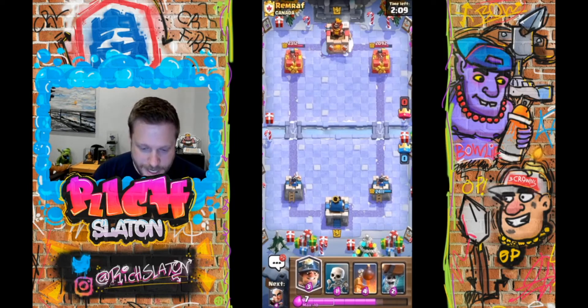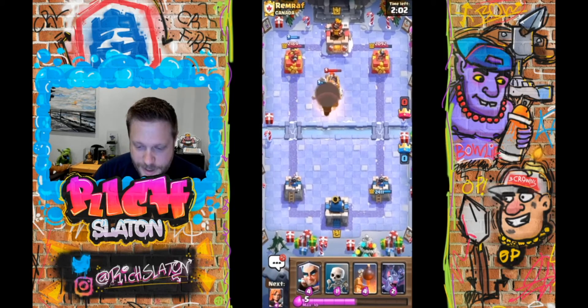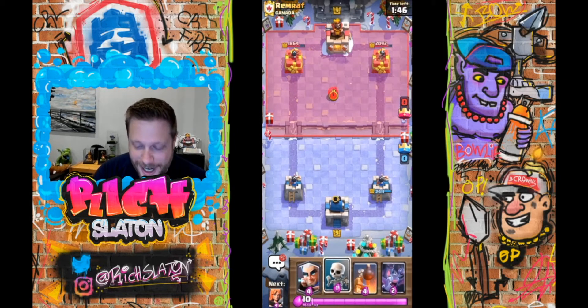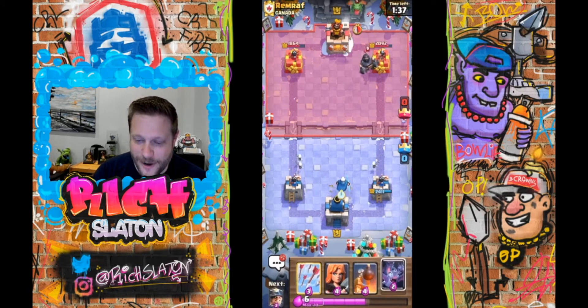Let's just go ahead and go Miner Wall Breakers — keep some pressure going. Bomb Tower is gonna be a little annoying, but we get some good damage out of it. Taking him down to 1864 HP — the year that Jack Daniels was invented, probably not. I think 1864 is on the Cronenberg bottles, or maybe that's 1886 or something. I was just goofing off.